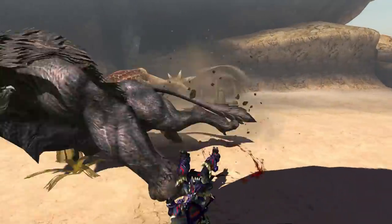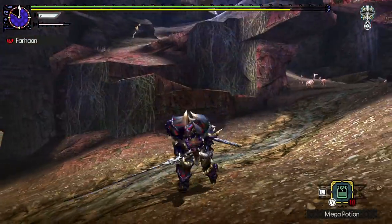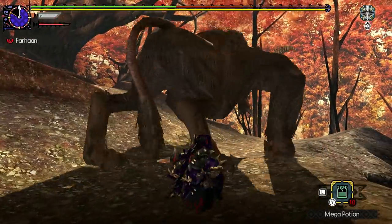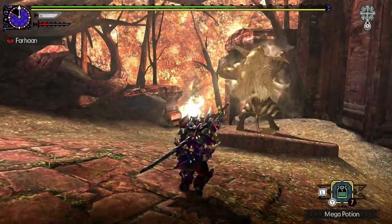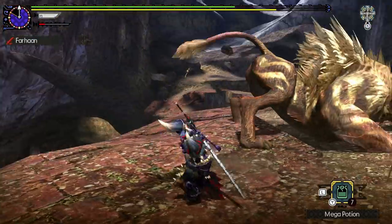Rajang is both strong and fast — strong enough to send you flying and fast enough to rival monsters like Zinogre. He also has long-range attacks in the form of a giant laser. When he enrages, he turns golden and gains new attacks. His arms can turn red and your attacks will bounce off them, which makes him even tougher to beat.